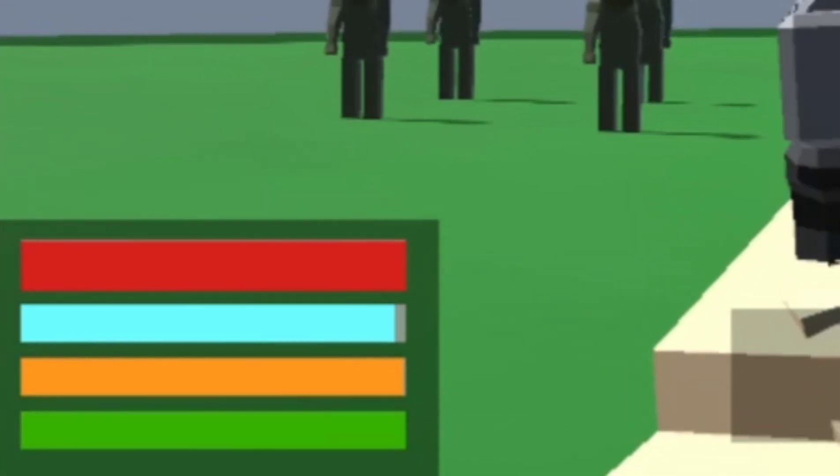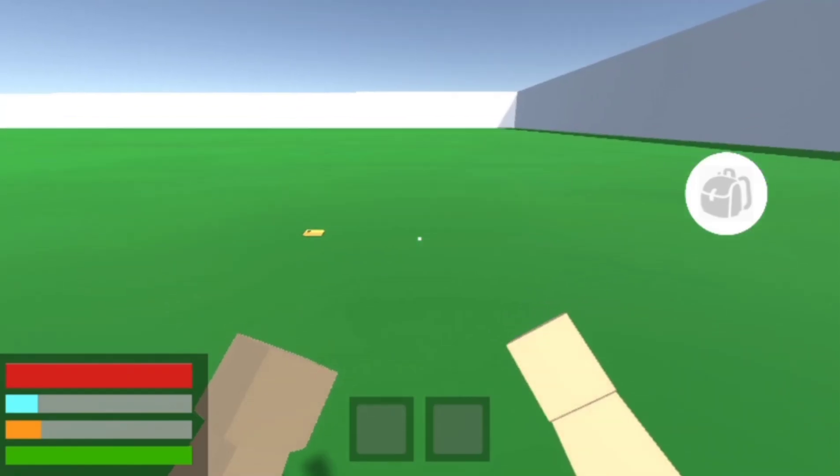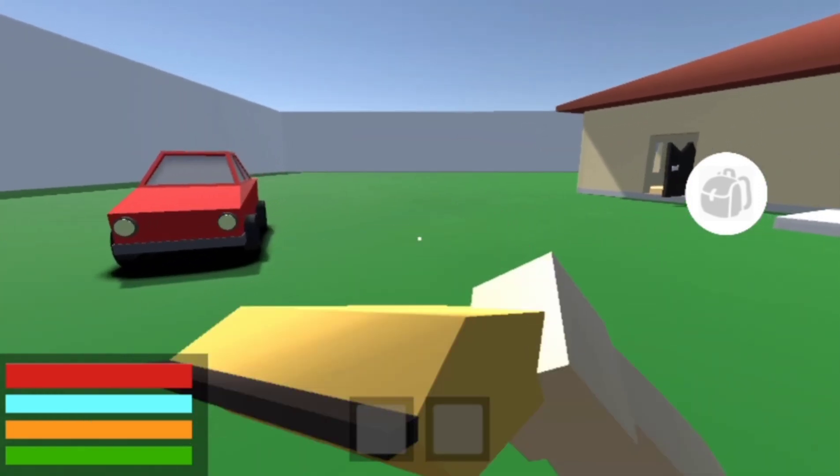Another very important mechanic we added is the stats. Now you have a hunger bar that goes down, a thirst bar that goes down faster, and an infection bar that will go down as you get hit by zombies and become more infected. There are food items as well — this MRE completely fills your hunger and thirst.